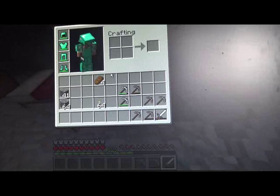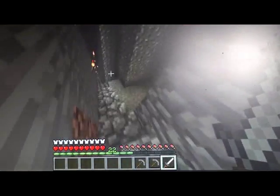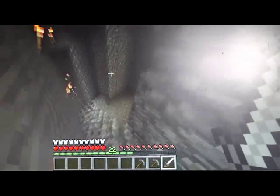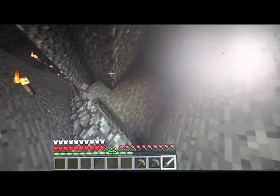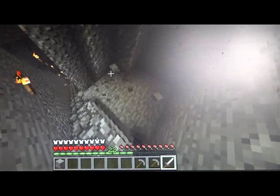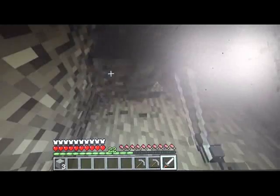I can hear a spider there somewhere, but we're not interested in a spider at the moment. What we do is go down here. As you collect gravel, you store it — dig a big hole out and then store it. This will all produce flint.